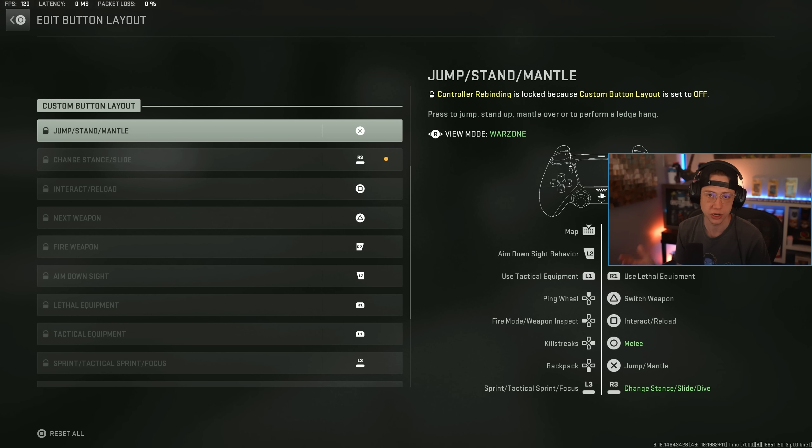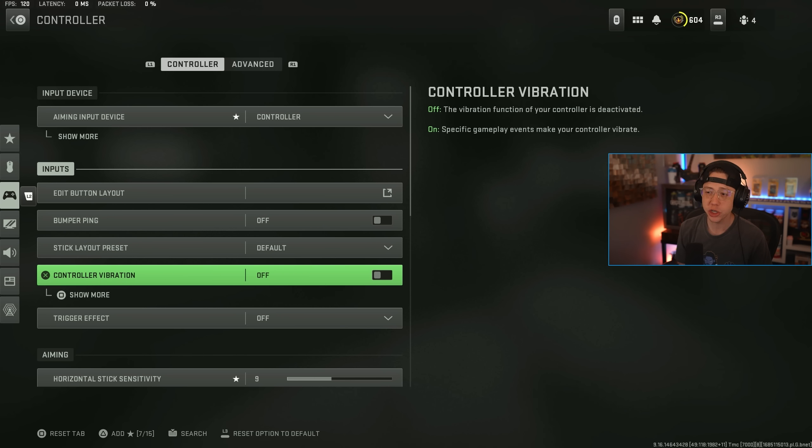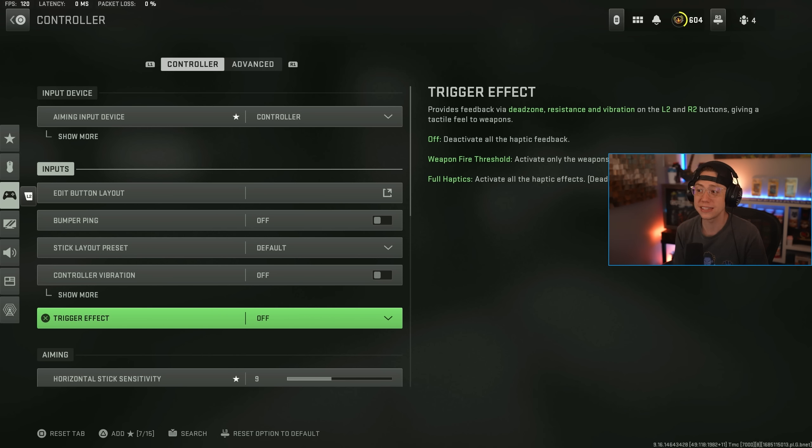I don't use the bumper ping and I don't change my stick layout either. Vibration — I'd always recommend turning off. Some people just take the rumble packs out of their controllers entirely for a lighter controller. Turning off vibration means nothing is shaking your hands when you're trying to aim and be precise. Also, trigger effects — if you have an applicable controller, turn those off as well. It's not going to help with a competitive gameplay experience.